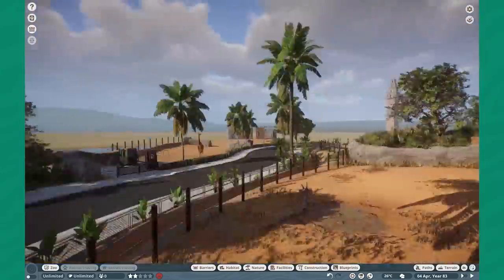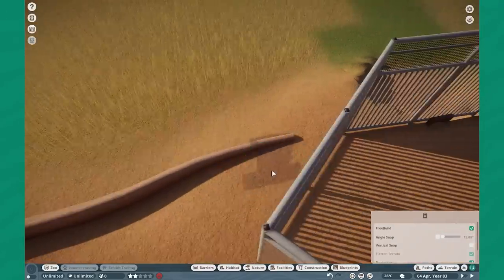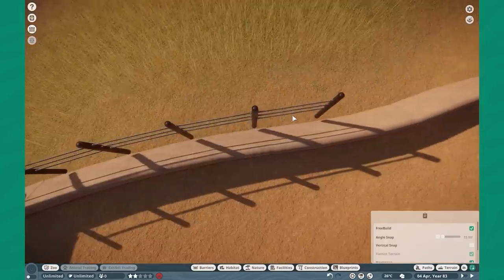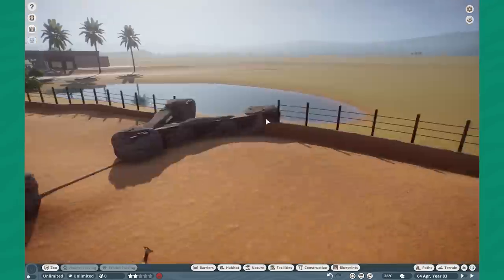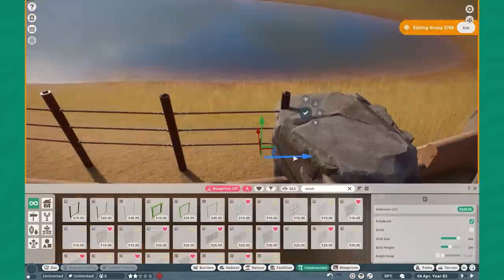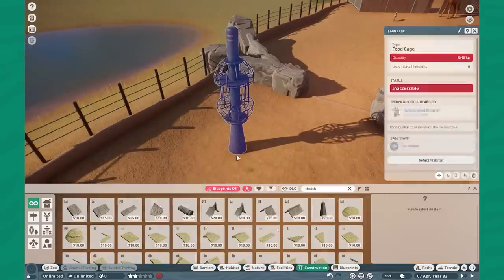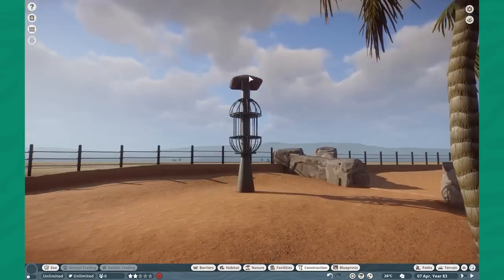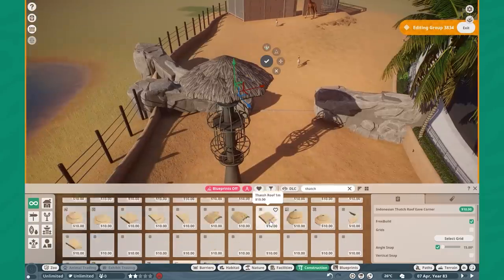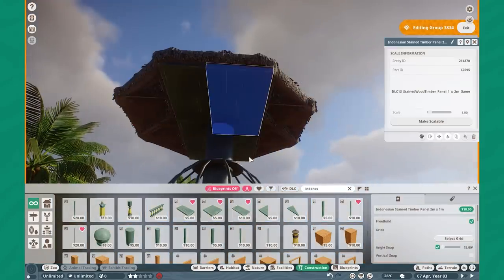Now getting to work on our giraffe holding. Oh my gosh, this was so fun to do. I never thought that I would love doing holding spaces as much as I did in this zoo, and it really pays off. Just the three-dimensionality of being able to look through that holding and see all these bars kind of towering up — it's incredible, it really helps elevate a build. One of the other things I do over here is create these nice little thatch roofs — a conical kind of section — I think it plays off very well.